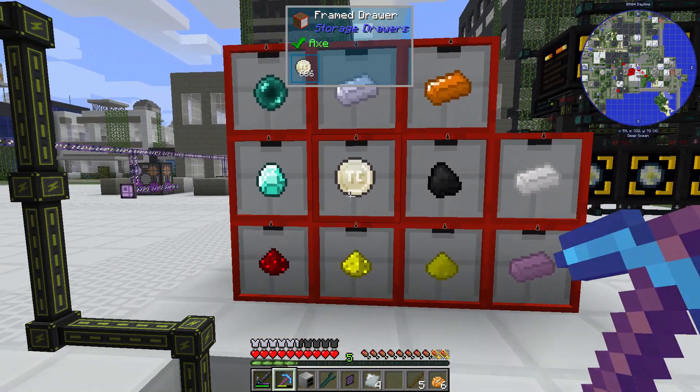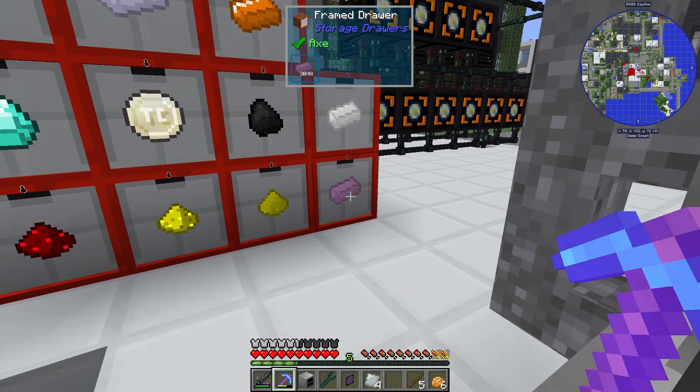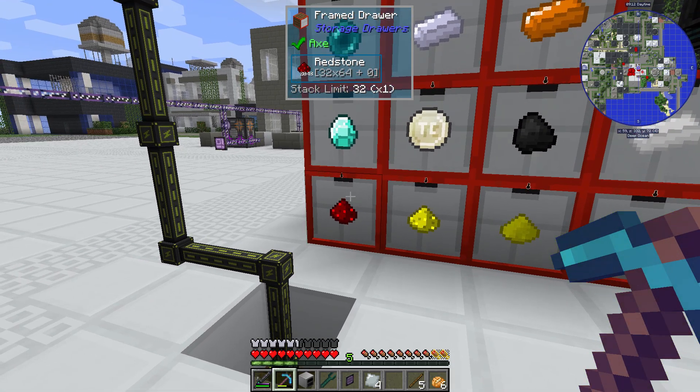I'm also getting silver, copper, nickel coins, coal, tin, lead, sulfur, glowstone, and redstone.